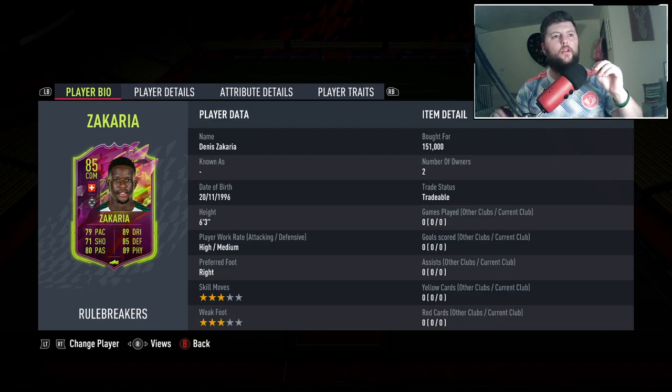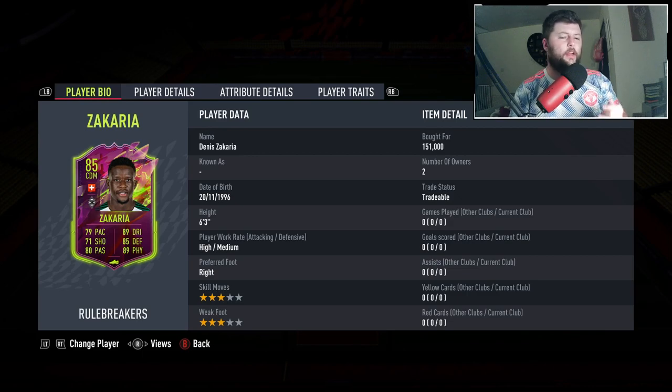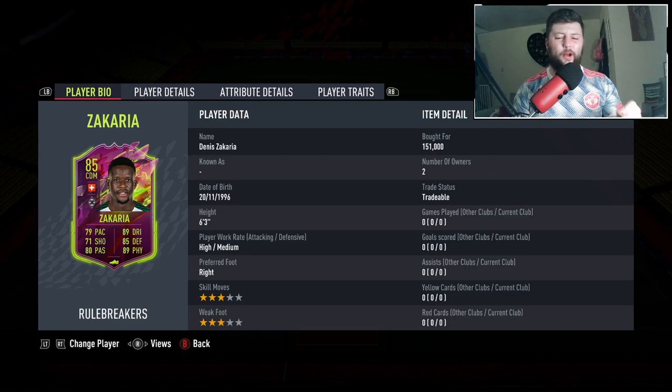Today we are looking at Zachariah's Rule Breaker. He is a freestyle with an upgrade of seven on his shooting, eight on his passing, 14 on his dribbling, five on his defending, and five on his physicality. He has unfortunately lost minus four on his pace, which is absolutely fine because there is a magical chemistry style called Shadow that takes him up to 89 pace and you end up with 93 defending, taking him to a 91 CDM — that is brilliant.